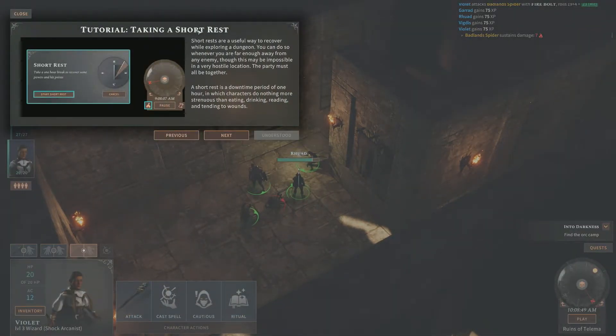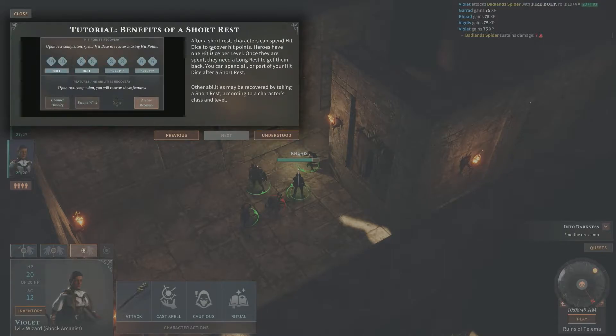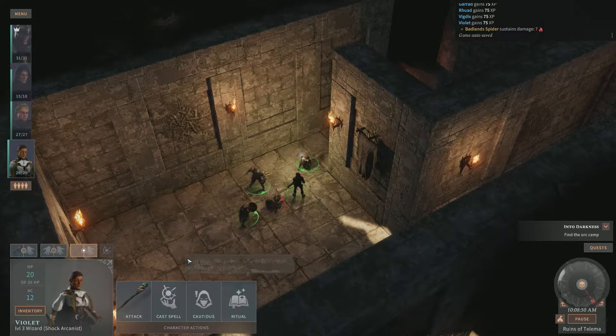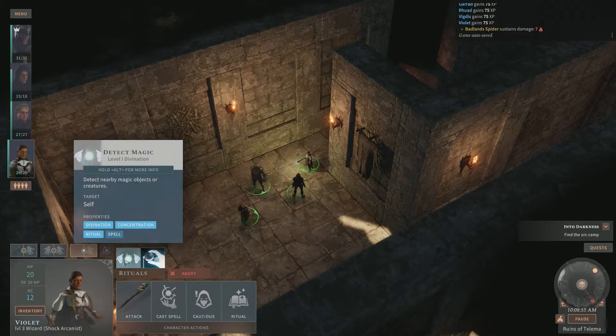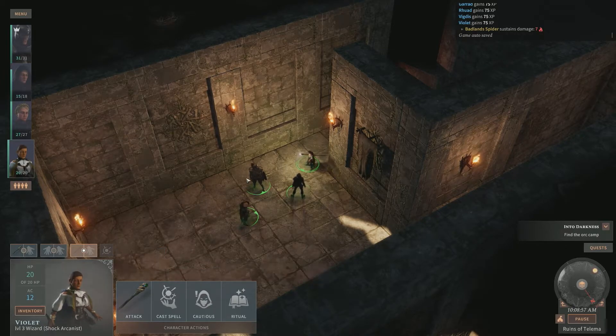Taking a short rest. Short rests are a useful way to recover while exploring a dungeon — you can do so whenever you're far away from an enemy, though this may be impossible in a very hostile location. The party must be all together. After a short rest, characters can spend hit dice to recover hit points. Heroes have one hit die per level; once spent, you need a long rest to get them back. Detect magic and identify are rituals.